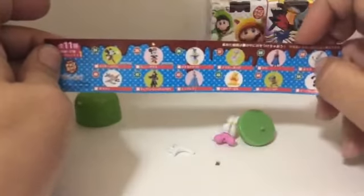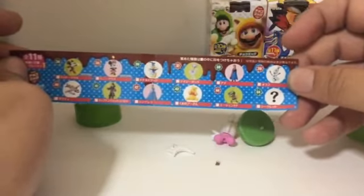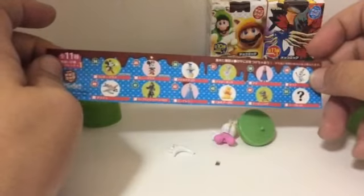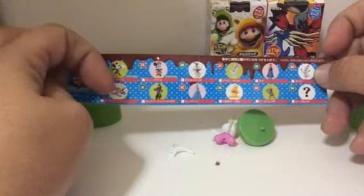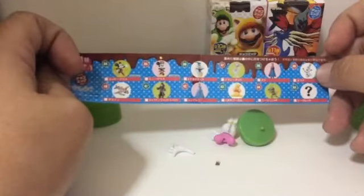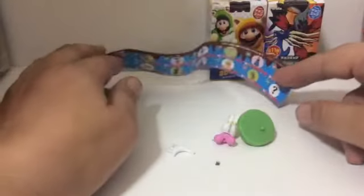So these are the characters you can get. You can get Mickey Mouse, Minnie, Donald Duck, Daisy. You can get Anna and Olaf, Winnie the Pooh, Cinderella, Jack Sparrow, and the main guy from that movie — I forgot the name. But it looks like a Daisy Duck.